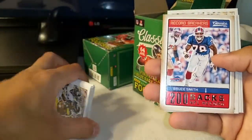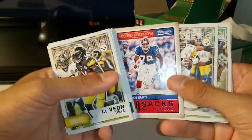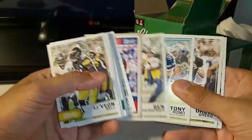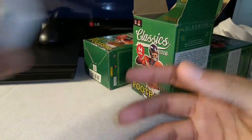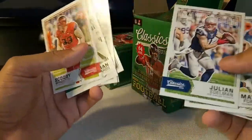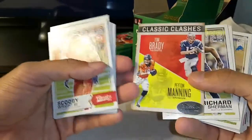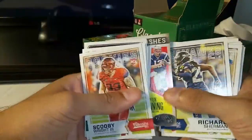As far as inserts go — let's say you watch this video or a previous one and you're a Bills fan and you see a Bruce Smith insert in the video and ask for it in the comments, I'll send it out to you, probably with a couple more Bills cards as a reward for actually going and watching the videos. If you saw a Peyton Manning or Tom Brady insert in the video and asked for it in the comments, I'll fill those out. I'm not going to go through every box for you — you're going to have to do some work on your own.